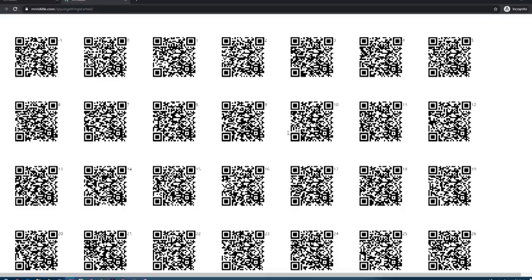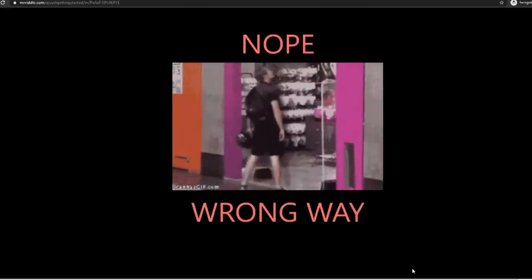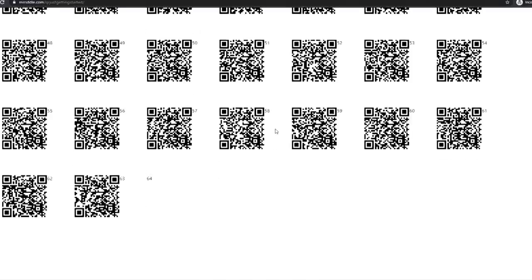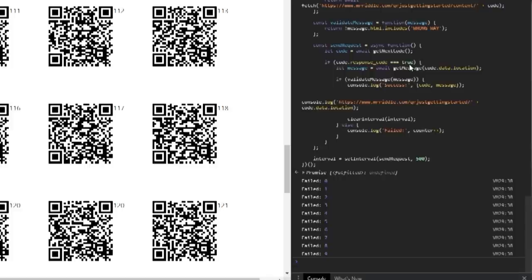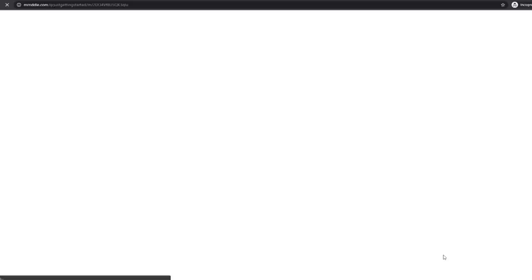Step nine is really where it gets fun. This is a webpage full of hundreds and hundreds of randomly generated QR codes. Most of them, when you scan them, will redirect you to a dead-end page. But one of them actually works, and it's randomly generated, meaning you have to trial-and-error hundreds of QR codes until you find the one that works. A few smart people actually made a code that if you go into Inspect Element and paste it into the console, it will auto-scan the page for all the QR codes until it finds the one that works for you. If you click that link, it leads you to step 10.